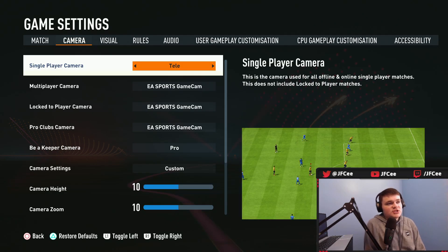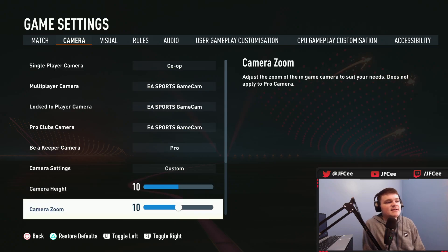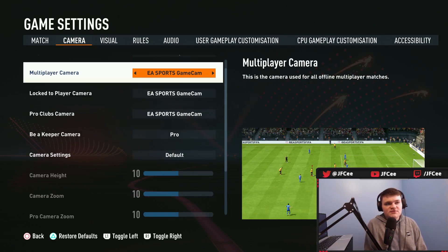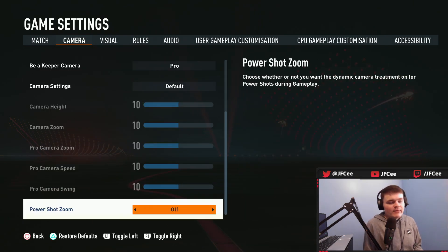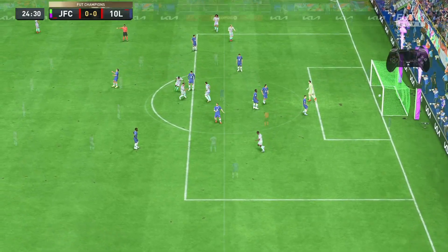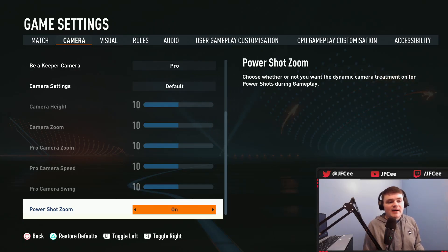You can keep it on 10/10 or you can try co-op with custom zoom 20 — just mess around with whatever works for you. The last camera setting to talk about is power shot zoom. I would recommend having this off. It's the zoom-in animation on a power shot (L1 + R1). As you get higher into FUT Champs and higher ELOs, people like to do the power shot cancel, and having power shot zoom on makes it easier to fall for. Turning it off also makes aiming slightly easier.